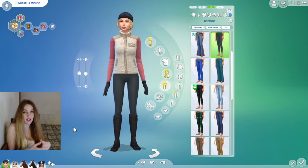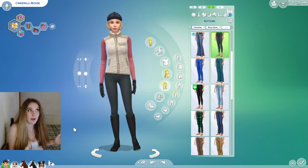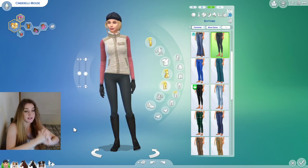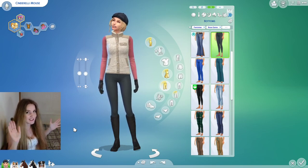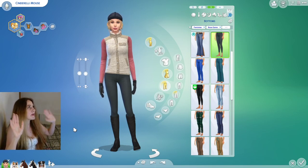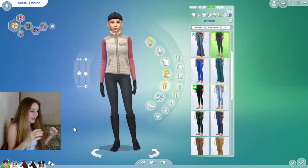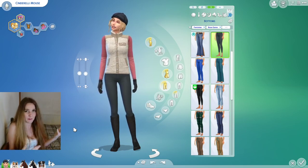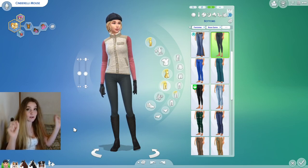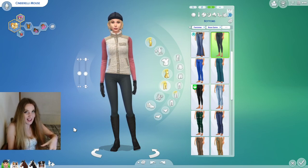I don't know if they planned for the CAS to complement Cottage Living so well, but if they did — brilliant. I think it was SimGuru Bat who had a big hand in designing the CAS for this pack, though I need to fact-check that. But if the colors and complementary swatches of Cottage Living were considered — like adding British equestrian wear that was missing — it makes sense, because Cottage Living and Horse Ranch complement each other so beautifully.